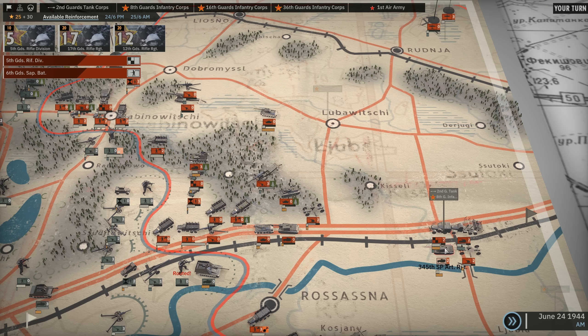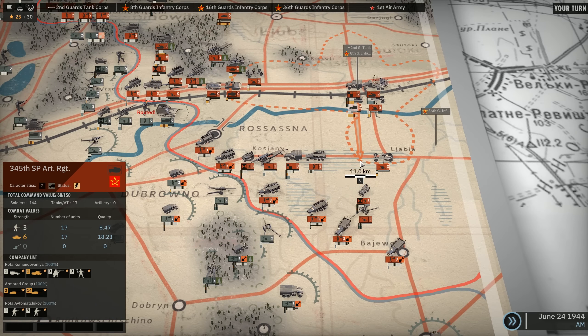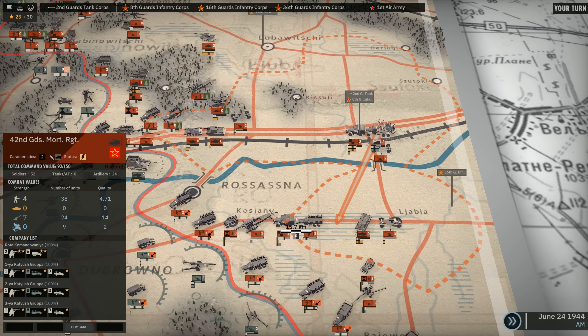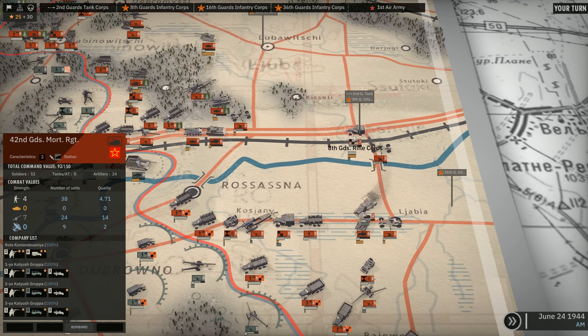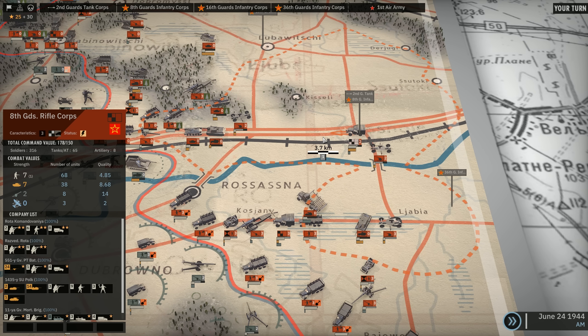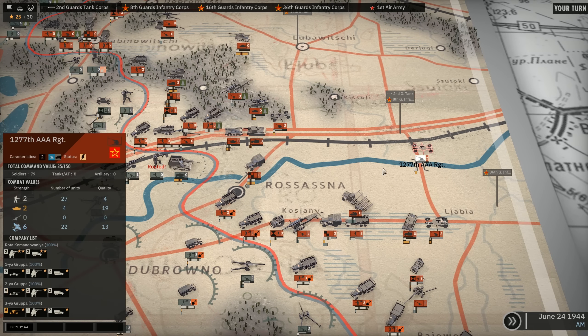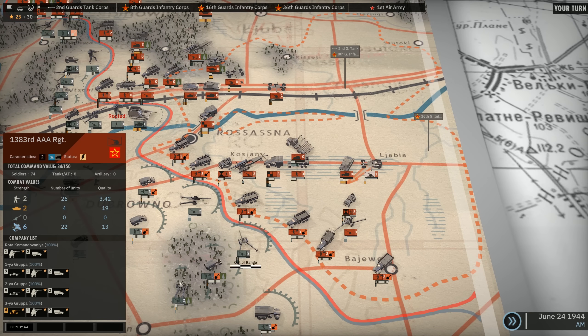So let's actually call them in. Get the Su-85s down to the south to perhaps deal with the Stugs later on, and we'll get the Andrushas up here as well. We'll get the 8th Rifle Corps with the Su-85s to the bridge, and the AA can just hang out. We'll deploy this AA and move it up a little bit.